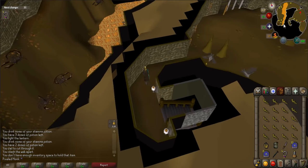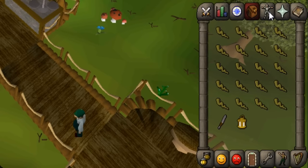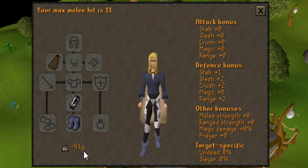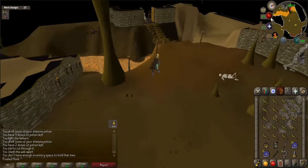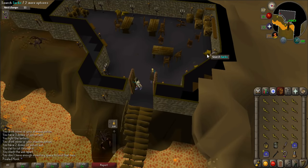You can now drop the light source and knife to help reduce your weight if needed. Go to your Worn Equipment tab and open up your equipment stats. You must have a weight of negative 1 kg or less to continue on with the quest, or else you will fall into the lava and die. When ready, enter the northern gates and cross the bridge on the western side. Once through, go inside the building and pick up the leather on the southern side of this room.